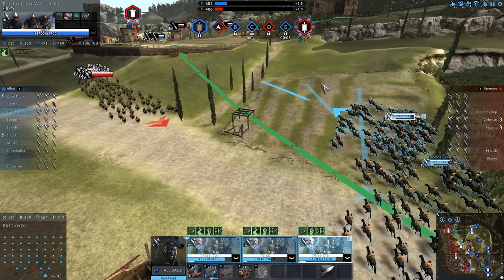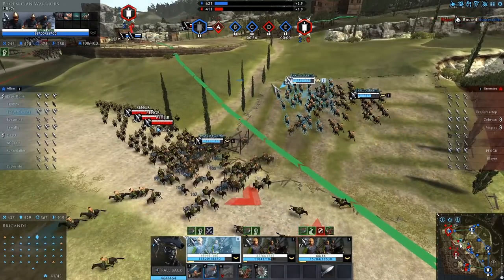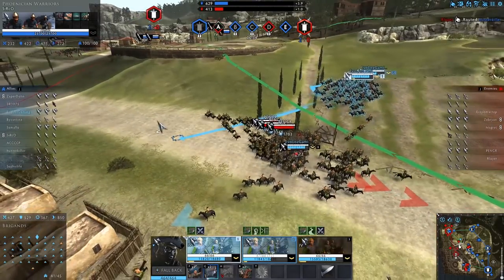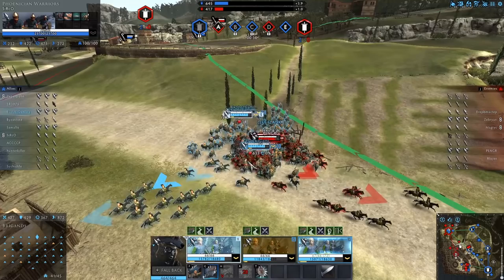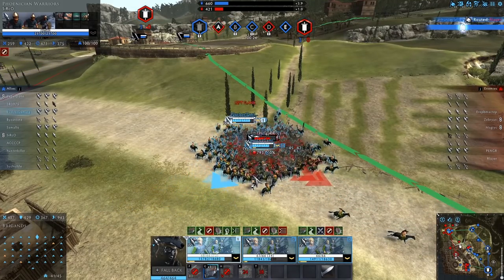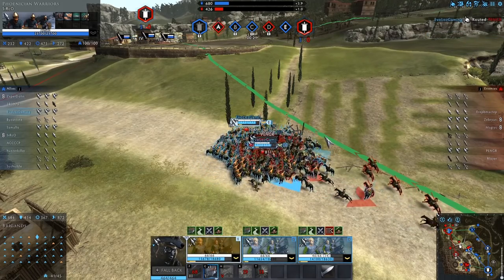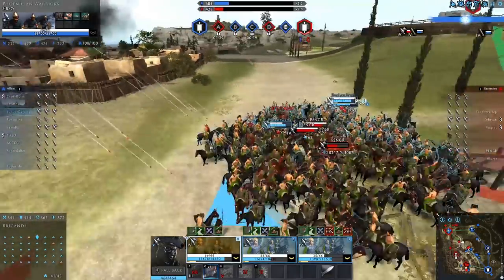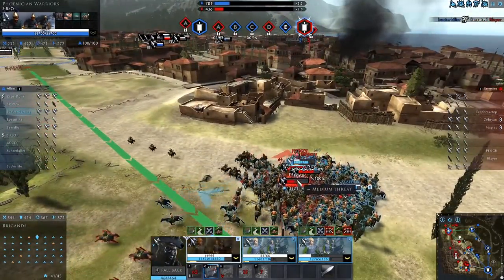We've got some more enemy cavalry coming. Again, pretty clumped up. I'm not quite sure what this guy was thinking — he didn't seem to be paying a tremendous amount of attention. I bring myself around a little bit late on the charge to kind of skim it in the back. He doesn't seem to be paying a lot of attention at all. Perhaps he realises his mistake as he's getting stuck into quite a fight. He aggresses me, but really we've already done the damage — we've got one of his units routing, and when he's in a situation like that it's going to go down pretty fast.